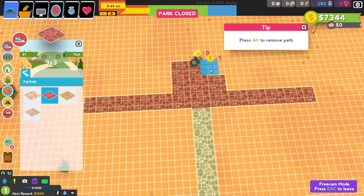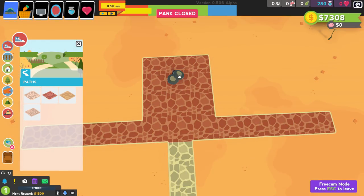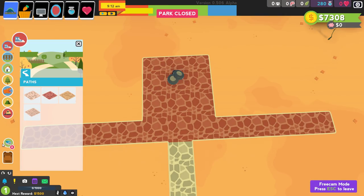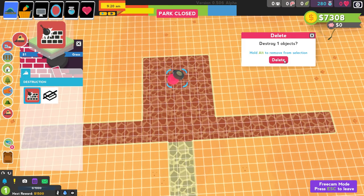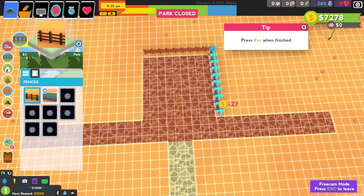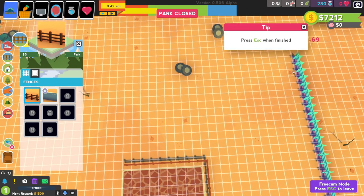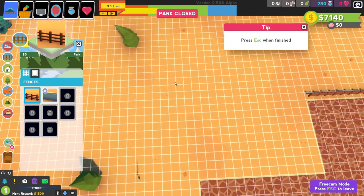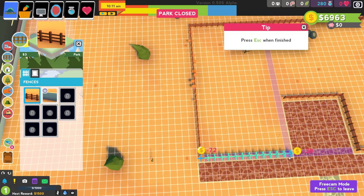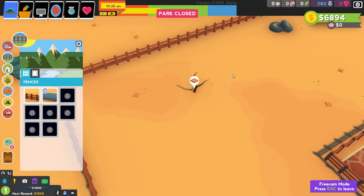We're going to build a little path so people can walk in and off either direction. Our first exhibit is going to be up here. We can pick up that trash — let's just delete it, we don't want to keep it. There we go, it's gone. Let's grab our fences and make it a nice big size. That's our first exhibit — it looks pretty much even to me.